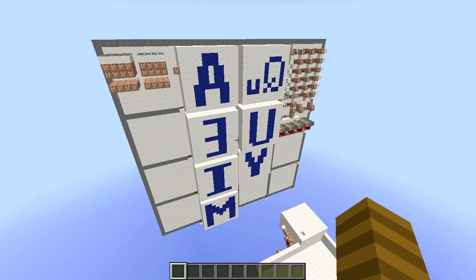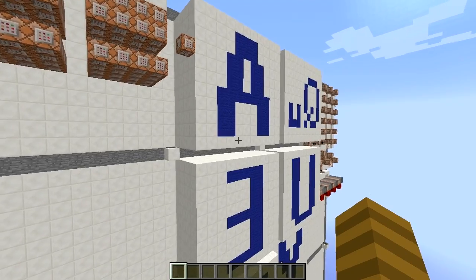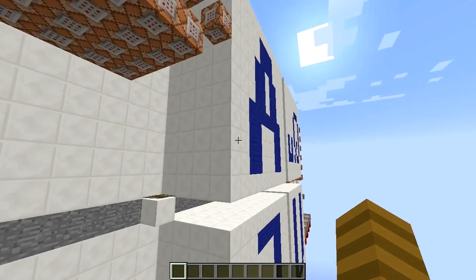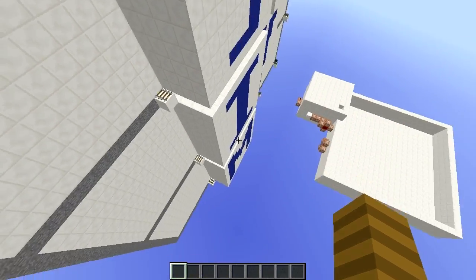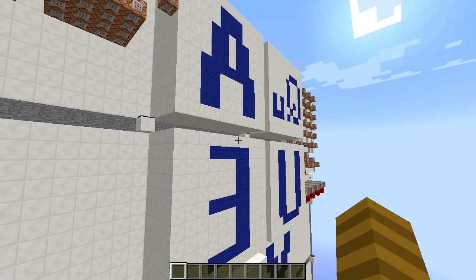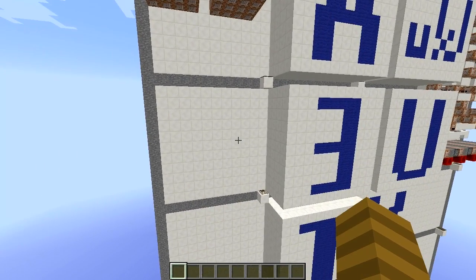And here is all the redstone. The first thing to note is that all 26 letters are stacked next to each other right here. So behind this A is B, C, D, and then E, and so on. And when the system is randomizing, it's going to use these templates to clone the letters onto the board.